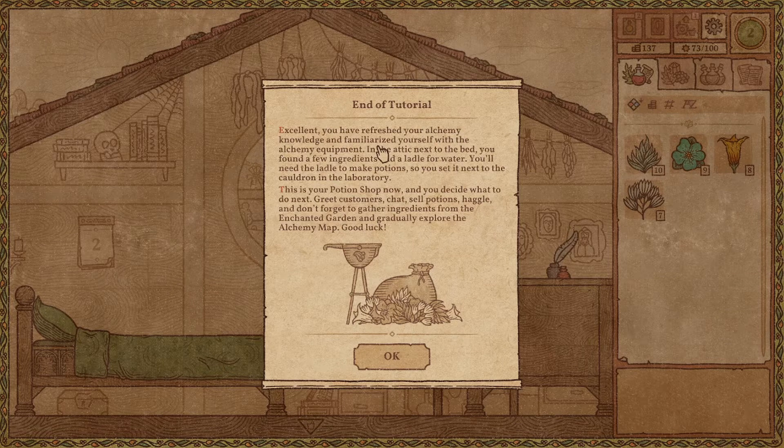Great customers — chat, sell potions, haggle, and don't forget to gather ingredients from the enchanted garden. Gradually explore the alchemy map. Good luck.